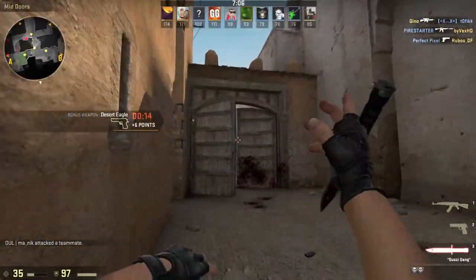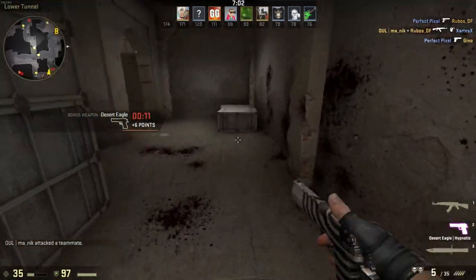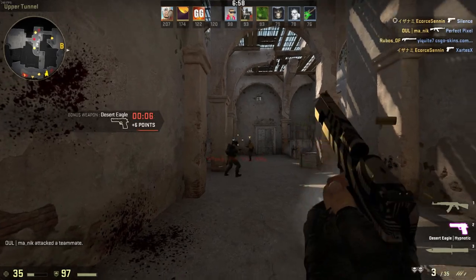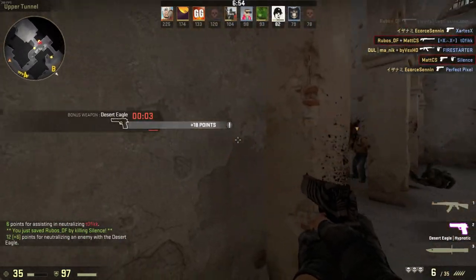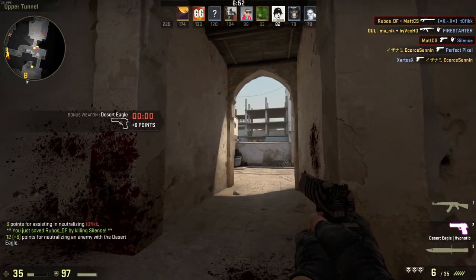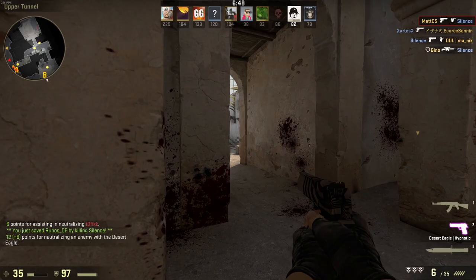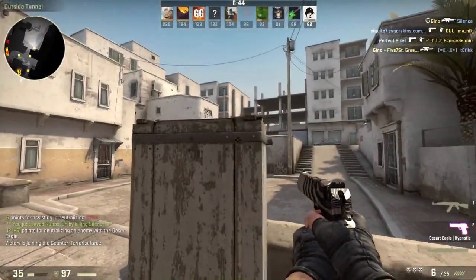The Glock Fade was added on August 14th in 2013. The skin can be found in the Assault Collection next to the MP9 Bulldozer and the AUG Hot Rod, and as you know those skins are really expensive for some reason. Right at this moment the Glock Fade is worth $333.50 for a factory new version. The minimal wear Glock Fade is worth around three times as much, roughly $1,000 at this moment.